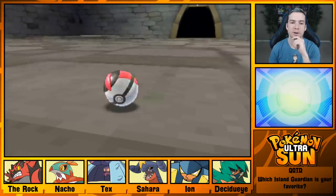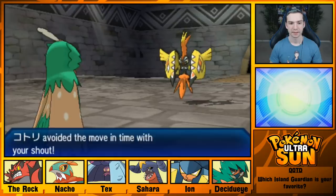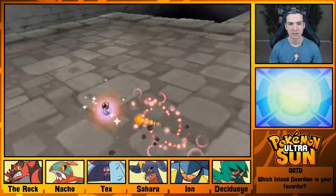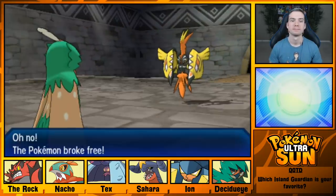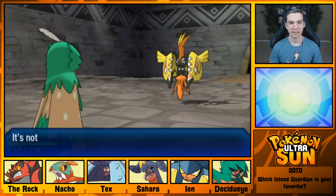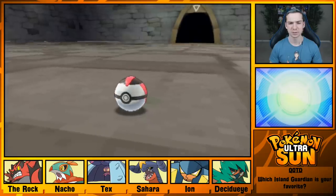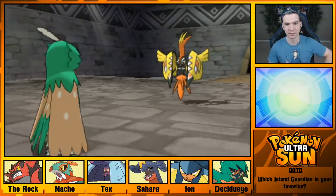Come on buddy, get in the ball. Very annoyingly low catch rates with the Tapus. Legendaries are such a pain. I do have this Decidueye though — this would be a lot tougher without it. It doesn't actually know Dazzling Gleam, I just realized. It knows Electro Ball, Discharge, Nature's Madness, and Agility.